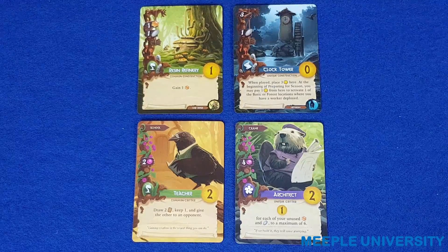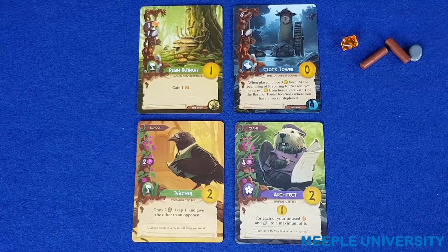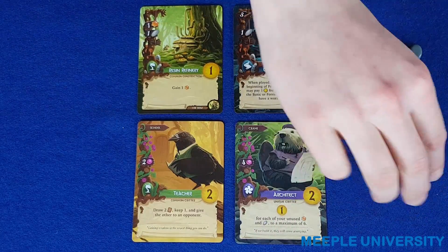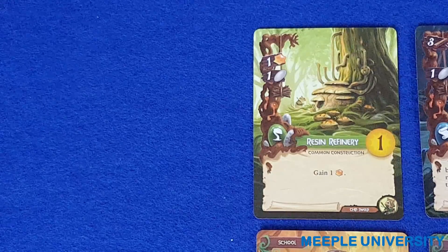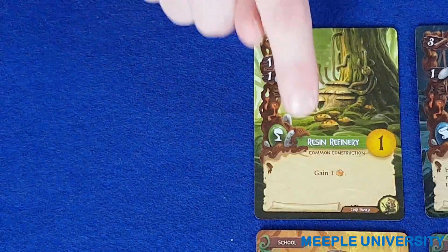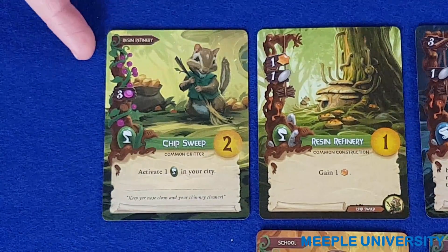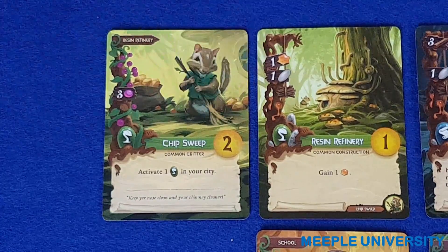Each construction has a cost to build shown in the top left in the basic building resources: resin, twigs, and pebbles, and this is always the cost for a construction. Each critter has a cost to hire which is paid in berries, so one way to get the critters is to pay that cost in berries. Additionally, each construction has associated with it a specific type of critter — in this case the resin refinery is associated with the chip sweep. If you have the specific type of construction, you can play the associated critter into your city for free without having to pay any of the berry cost.